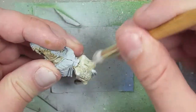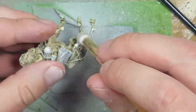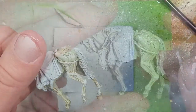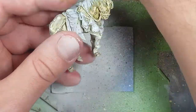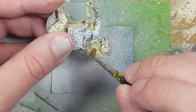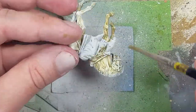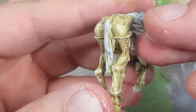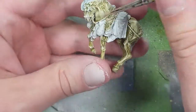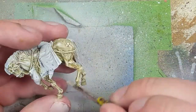Once that dries, we're going to dry brush White Scar White all over again to keep applying it as a highlight. We'll apply another layer of the diluted Death World Forest mixed with Lahmian Medium all over the model, and then we will overbrush it again — trying to pick out the highlights in the upper raised areas more.